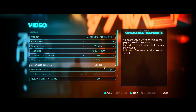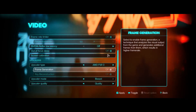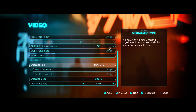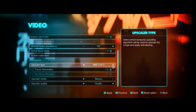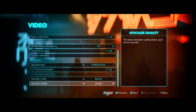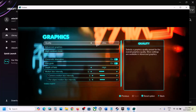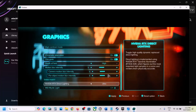In video settings, check the cinematic frame rate — keep it locked if needed. If Nvidia Reflex low latency is on, turn it off. If the upscaler type is set to AMD FSR or Nvidia DLSS, set the upscaler quality to Quality. Go back to Graphics settings — if quality is set to Ultra, set it to High or Medium. If Nvidia RTX direct lighting is set to Ultra, you can set it to High, Medium, Low, or turn it off.